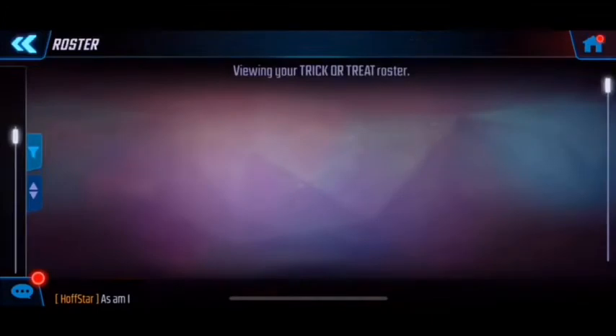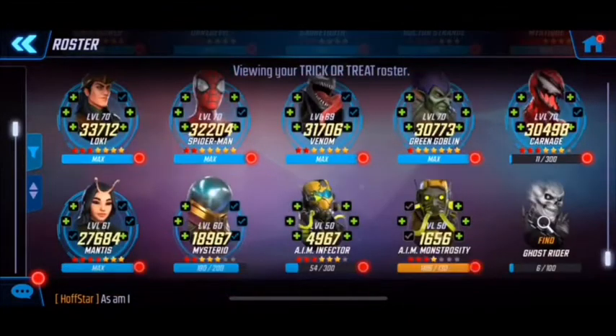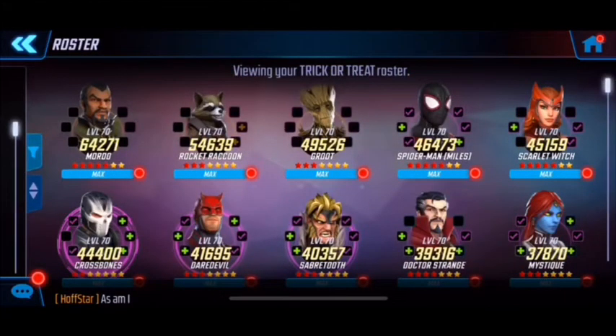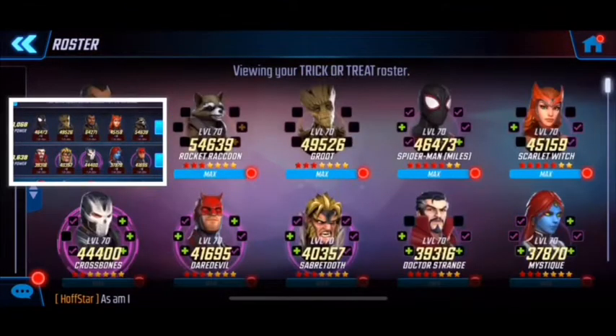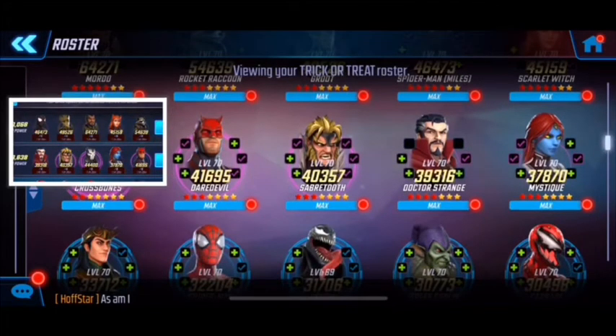Let's take a look at the trick-or-treat roster. There are only 20 of these characters, so you can only form a maximum of four teams. Four teams is all you need though. We have pretty much all the teams here except Ghost Rider for obvious reasons — we haven't unlocked them. With these four teams I'm using a higher-end team with Groot, Rocket Raccoon, Miles, and Scarlet.